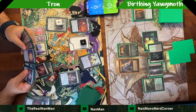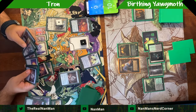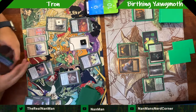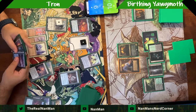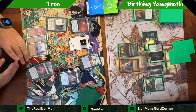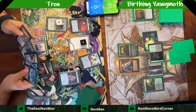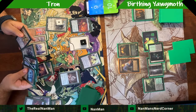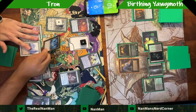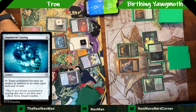You have to be careful about numbers in the Birthing Ritual version compared to the traditional one, where you can just run four-of's. You need to consider the converted mana cost of every creature in your list when building Birthing Yawgmoth. Here's our Liquid Metal Coating — start turning things into artifacts. We'll float black mana.